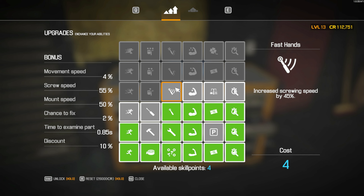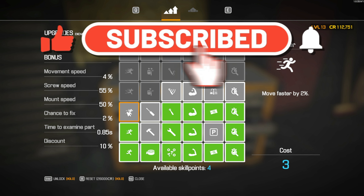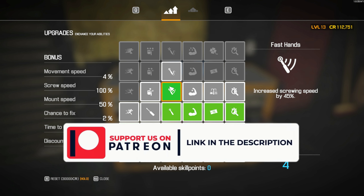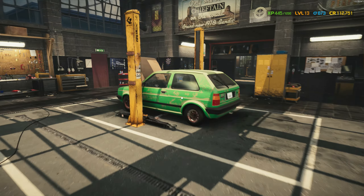Actually, I'm thinking — we do a lot of screwing on this channel. Get your mind out of the gutter, if you were thinking of that. We do a lot of screwing on this channel — increase mounting and unmounting speed. That's also a good one because we need to take parts off and running faster. I'm going to do the screwing because we like screwing. Screw speed — 100%. Nice. Oh my goodness.